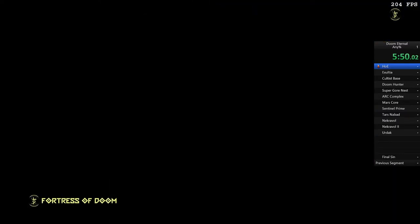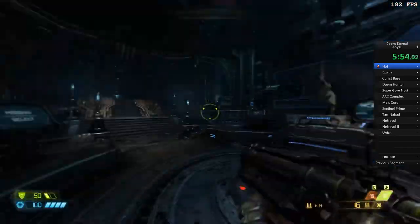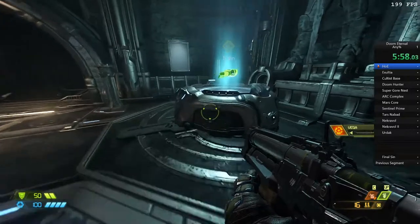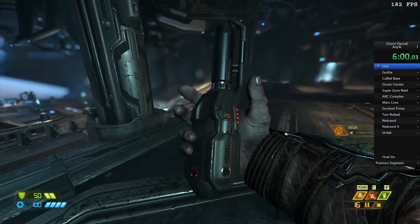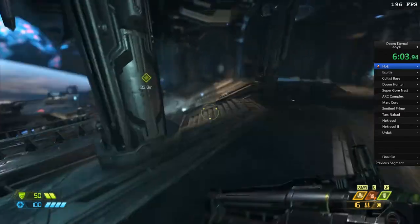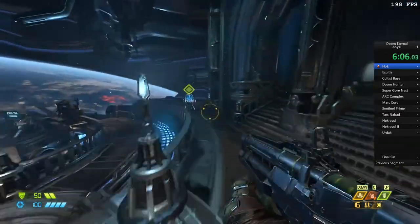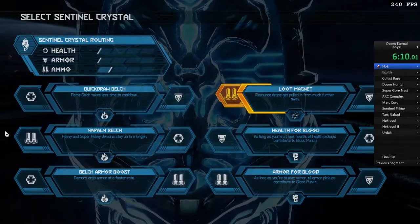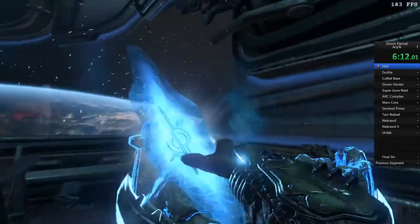Skipping the cutscene, holding Enter to get through to the next area, and we're into the Fortress of Doom — the hub area of this game where you do all your mission selecting and can get certain upgrades. The first thing we do is pick up our flame belch. Unfortunately I didn't skip the animation on this one — you can skip it but I didn't. Then we go and pick up our first upgrade: we select ammo. We are going to need ammo more than health and armor. Since we're playing on easy, it's going to be rare that we die.